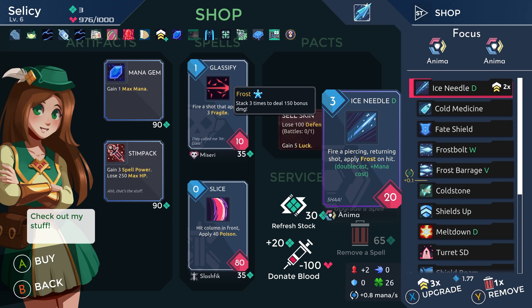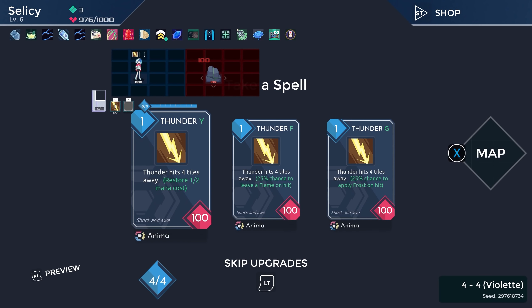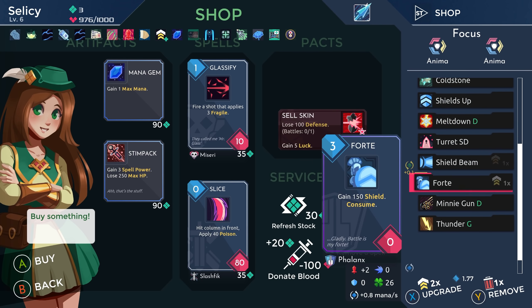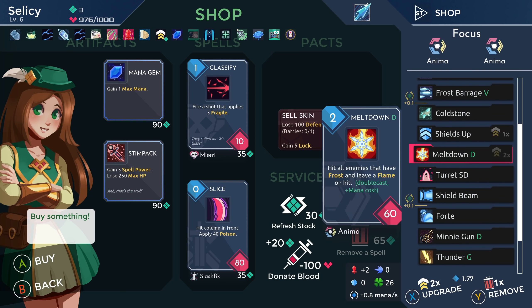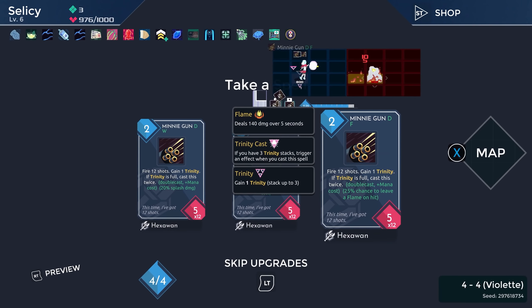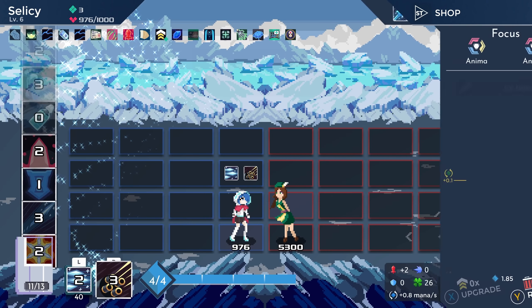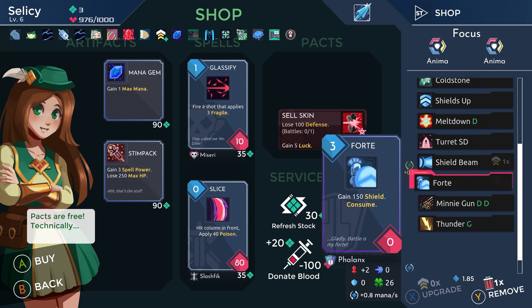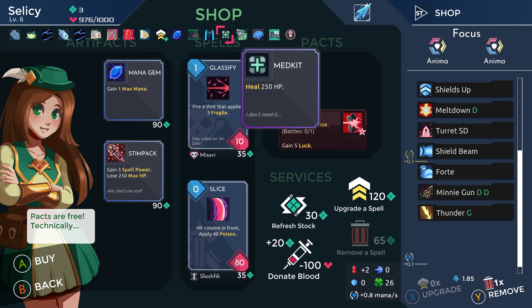Let's do Thunder — 25% chance to apply frost on hit. Sure, kind of boring but it's fine. Shields Up, Turret SD. Or we could upgrade one of our already existing ones. Let's try upgrading Minigun again. We get double double cast on the Minigun. Dude, how can you not double double cast the Minigun? Yes — this is incredible! Three mana now, but double double cast? Yes please — that sounds amazing. Plus we get more spell power whenever we save a hostage, so that's great.